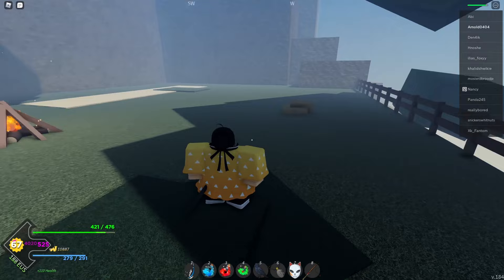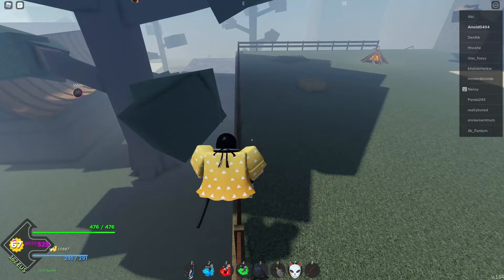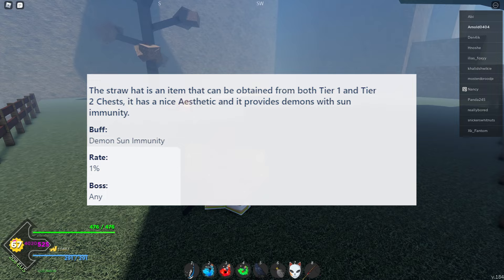The straw head is used to not burn as a demon while it's daytime. So if you want to be a demon, I would recommend firstly trying to get the straw head. The straw head has a 1% probability to drop.